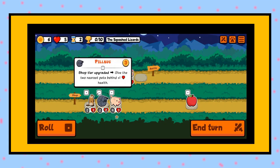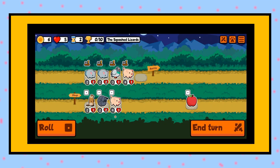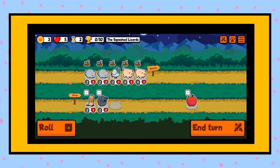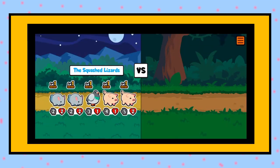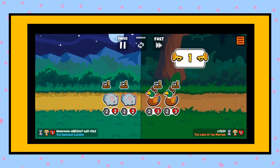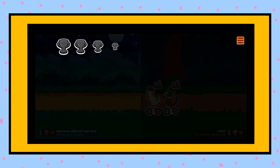Shop tier upgraded — give the two nearest friends behind plus one health. I don't know if that's good. Let me just get the pig and put this on the pig for this turn because I really don't know what to do. All these tier one shop pets seem to be utility-based, none of them are really doing anything. Oh no, it's a loss — that was bad.